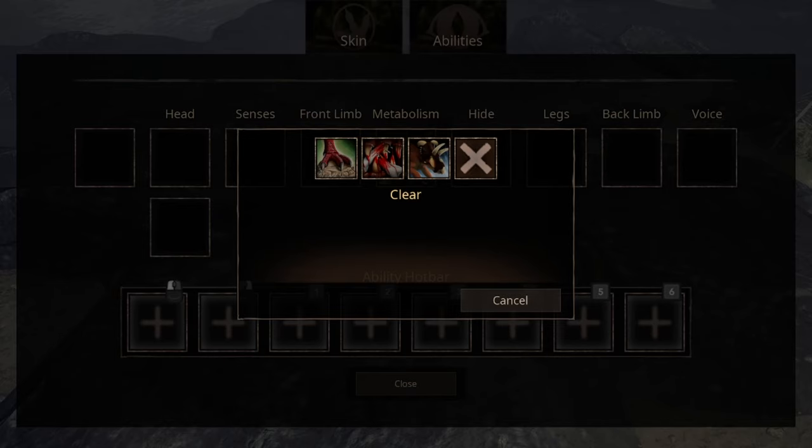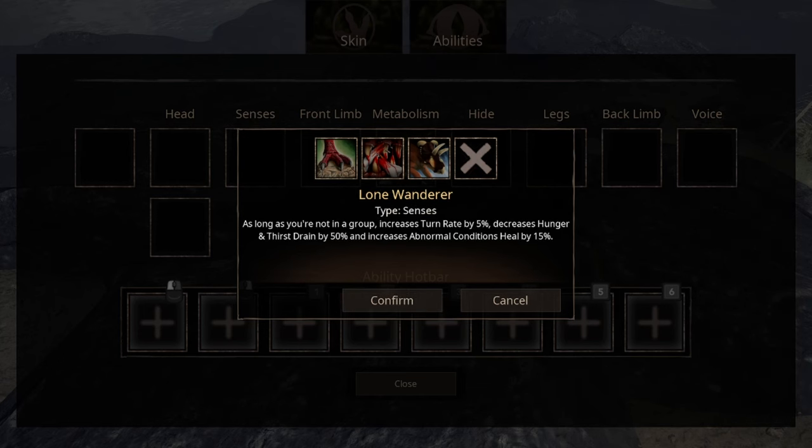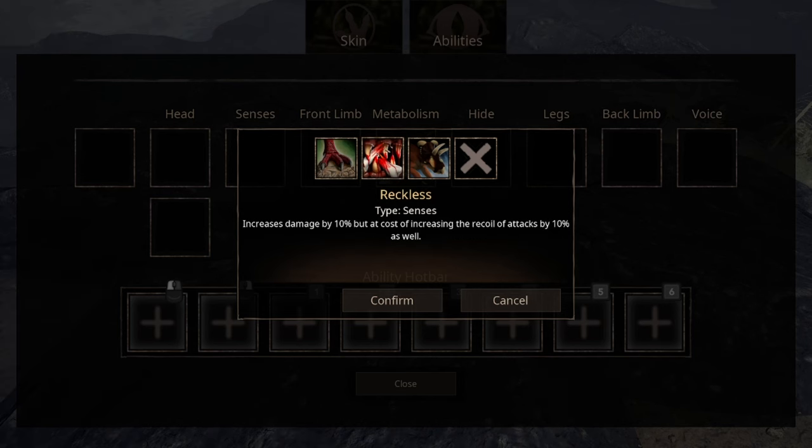For sensibilities, the first one is Lone Wanderer. When you're not in a group, you gain the following buffs — having no friends comes with benefits. The second ability, Reckless — might as well change the name to Suicidal. With the increase of 10% in recoil, you can do 50% recoil with Meteor Crusher and 45% with Frostbitten Smash. Depending on the creature you're fighting, you're actually doing more damage to yourself than to them, and that's not factoring the damage they are doing to you.